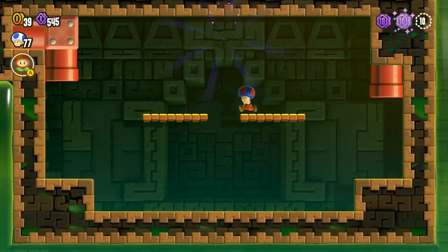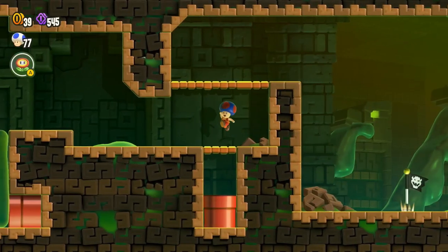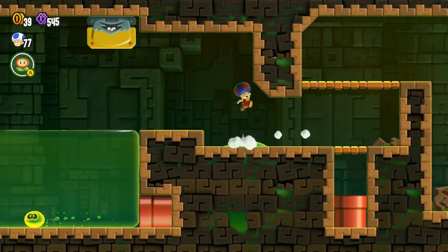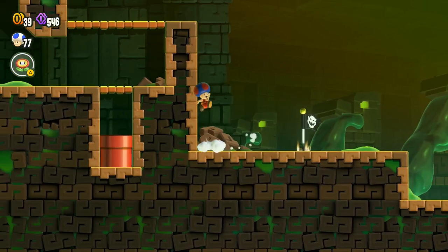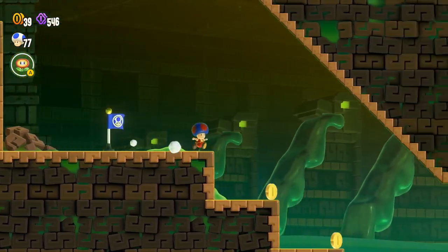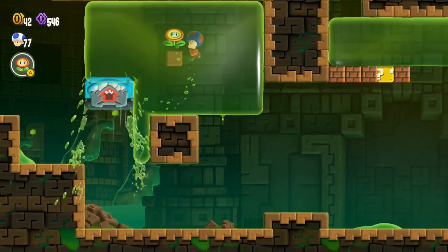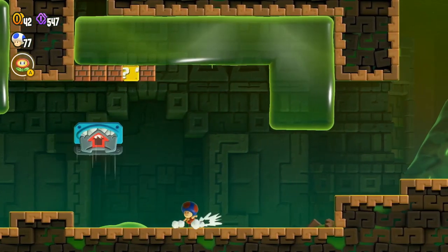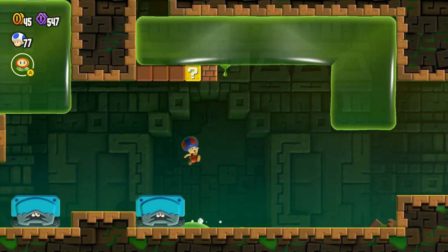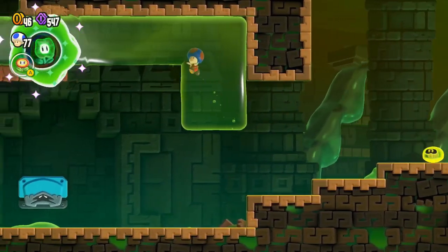Everything around us is slime — it's pretty cool. I just hear the voice of my old friend, the flower. Good job. I don't know how I knew that was there, but I definitely knew that was there. Just a hidden yellow toad block. Hit that for me. There we go — there's the wonder flower. Let's go pick that up.